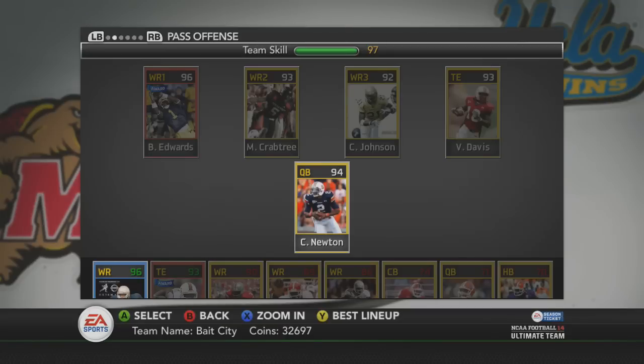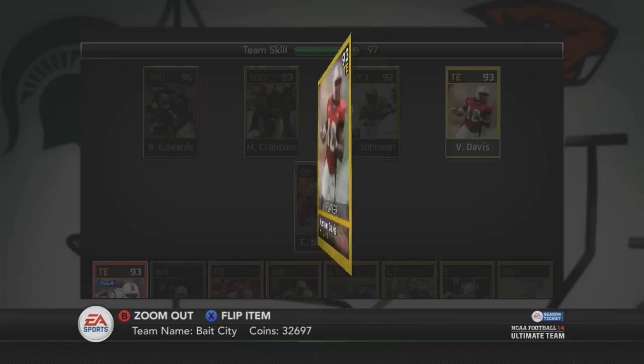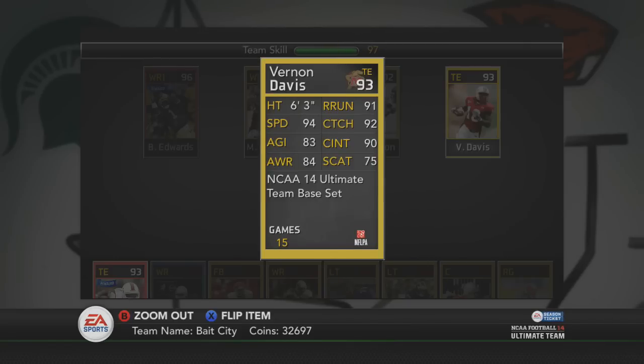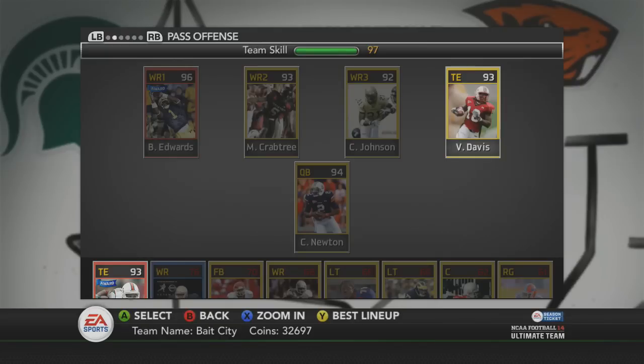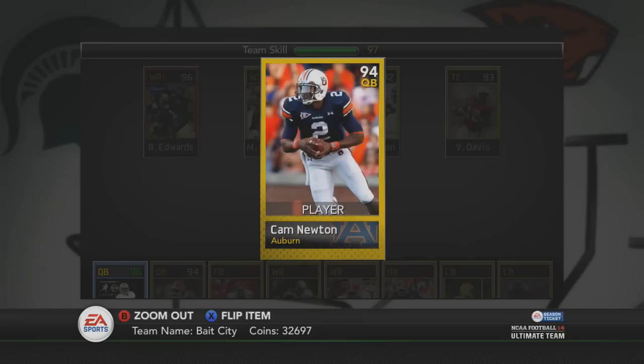Next we got Vernon Davis for tight end — I had both elite ones but I really like Vernon Davis better. Look at that speed: 94 speed for a tight end, that's crazy. Then we got Cam Newton as our quarterback. I've been rocking with Cam since MUT, so basically he had to be my quarterback for NCAA Ultimate Team.